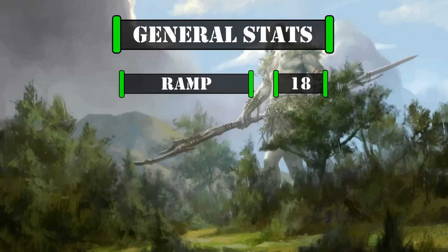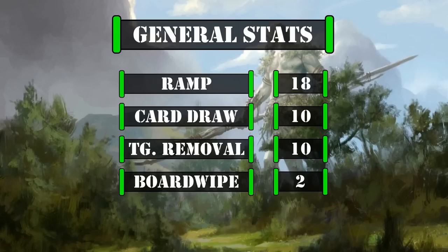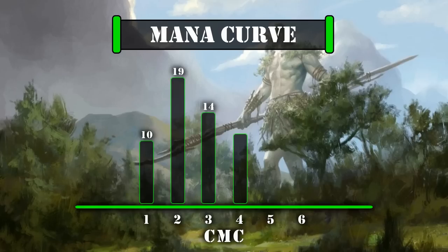For general deck stats, we have 18 ramp sources, 10 card draw sources, 10 targeted removal sources, and 2 board wipes—our ramp being very high due to needing to reach 6 mana as quickly as possible to cast our commander. Our mana curve has 10 one-drops, 19 two-drops, 14 three-drops, 11 four-drops, 7 five-drops, and 3 six-drops—a somewhat lighter mid-weight curve that aims to beeline for our commander via our wide array of ramp spells, then once we untap, use one of our many draw-equal-to-power spells to draw 18 cards and weaponize Yargle and Multani's massive power via board presence, commander damage, or burn. This deck is valued at $65.04, not counting the price of basic lands or shipping.